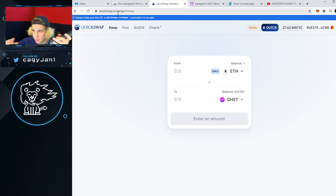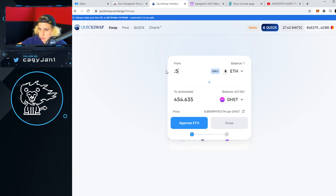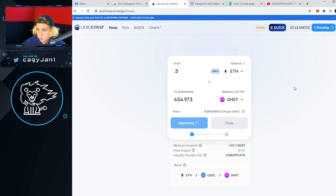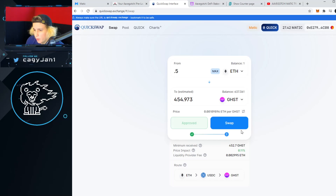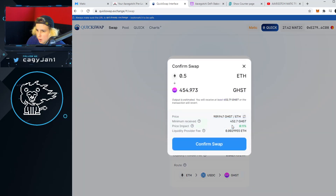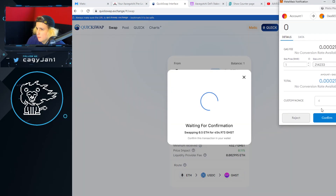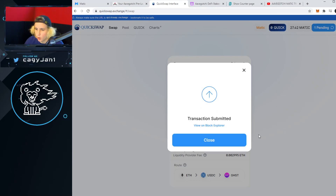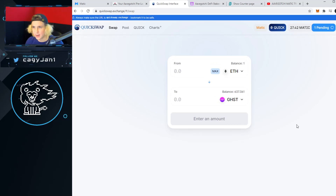I'll leave the QuickSwap exchange link in the description so you don't end up on a scam website. Make sure you're connected to the Matic network, then swap ETH for GHST. Let's do 0.5 GHST — approve ETH — and you can see the transaction fee is basically nothing compared to Uniswap. Once you do that initial transfer, everything is quick and easy. Hit Swap, confirm the swap, hit Confirm, and voilà — we have GHST on the Matic network.